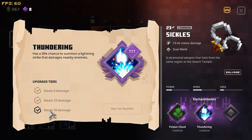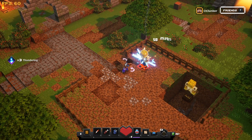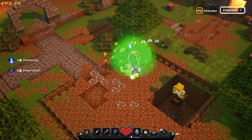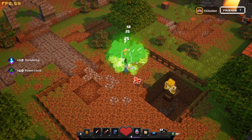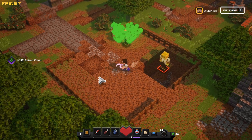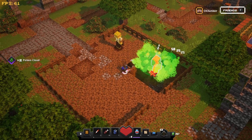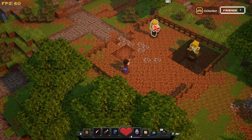Let me show you what Thundering does - it basically calls lightning and increases the damage. Thundering connects to a ton of different mobs so if you get a whole group of them they're basically toast. Sickles are very strong in this game. For the bow: one hit charged does 101 damage.